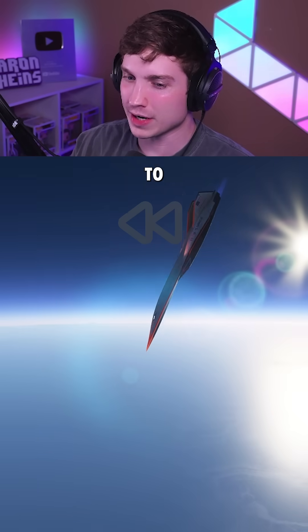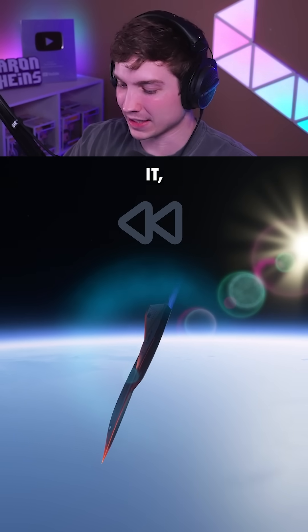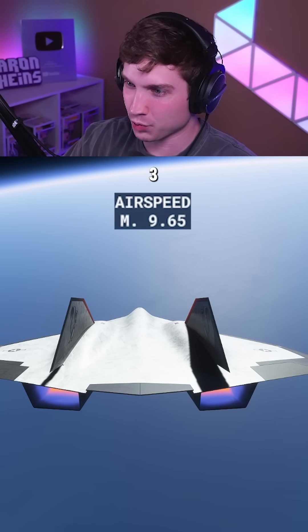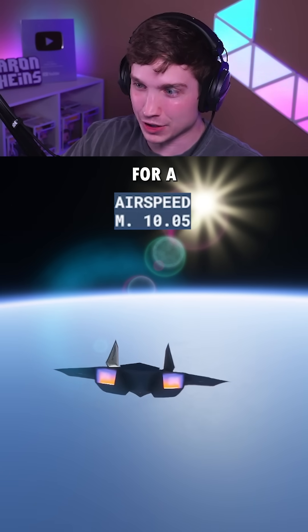For our first way to make us go faster, I'm going to use SLU mode to go all the way back up. Then right when we release it, we may go faster. Let's see — it says Mach 9.65. 3, 2, 1. We got over Mach 11 there for a second.